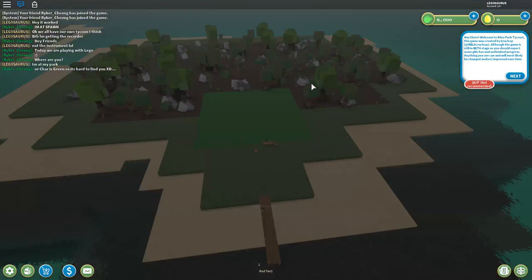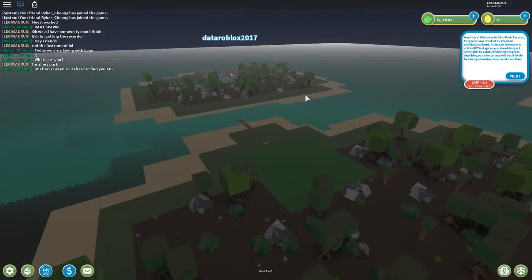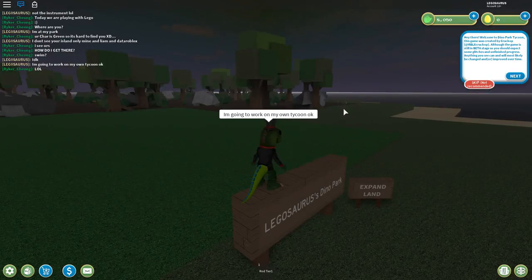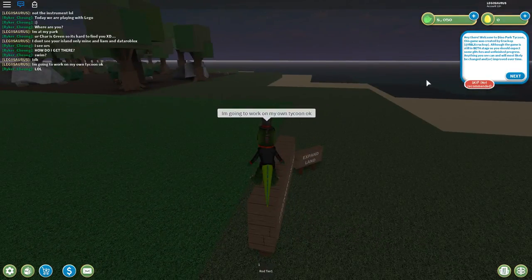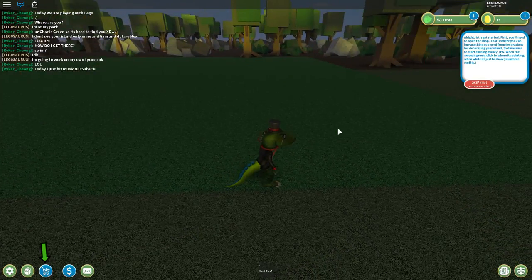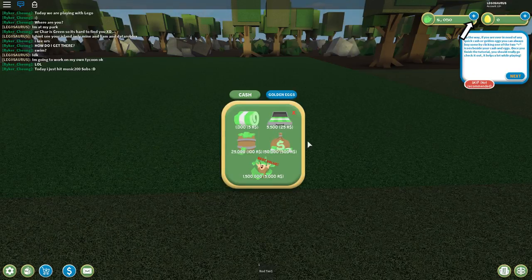Okay so apparently this is my island. Let's get started — first you'll need to open the shop, that's where you can buy anything you need, from decorations for your island to dinosaurs to start earning money. When the arrow is green, click where it's pointing.